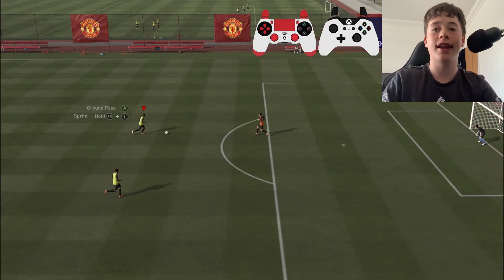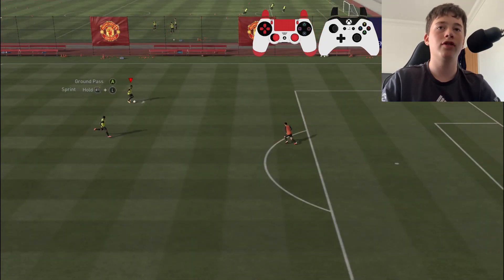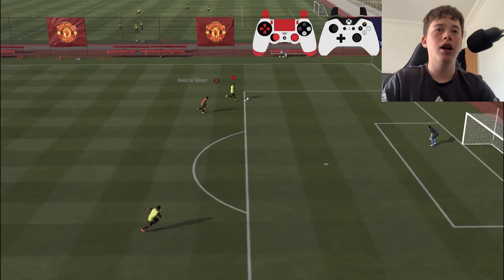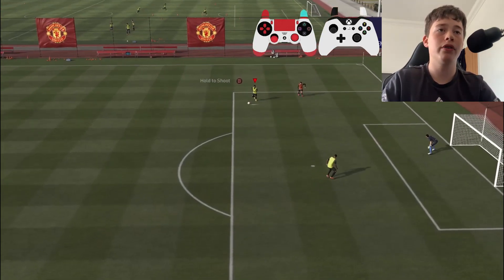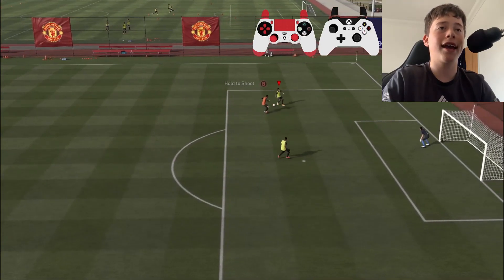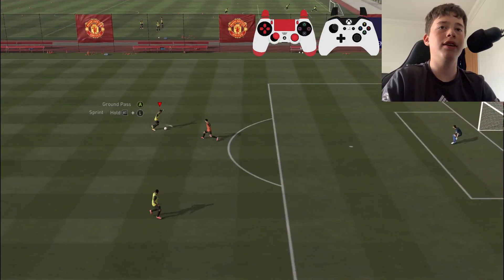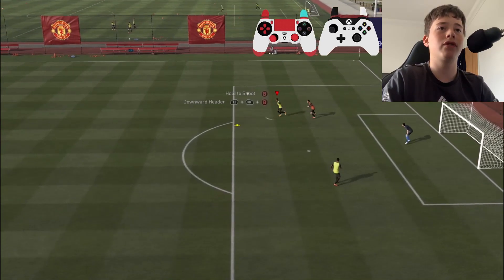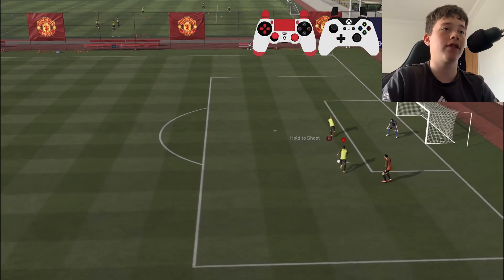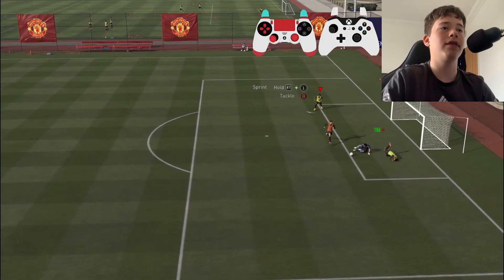I recommend using X and A for the fake shot — on Xbox that's X and A, on PlayStation it's X and square. It's so much quicker than pressing B and A, and it feels much better. A fake pass always works and is very similar but even quicker than a fake shot. Definitely practice the attacking scenarios as they're going to help you in your game. Using X and A to go around the goalkeeper is 100% the best way to finish in FIFA 21 — it maximises your opportunity to score by opening up an empty net.